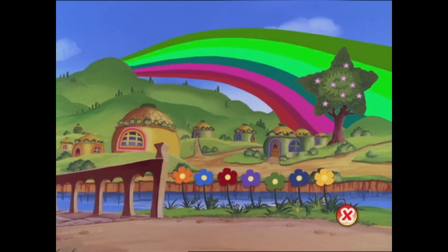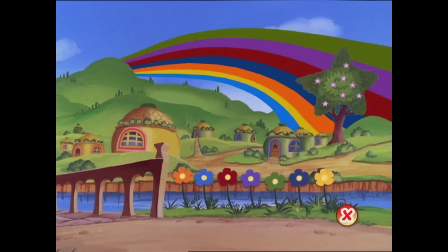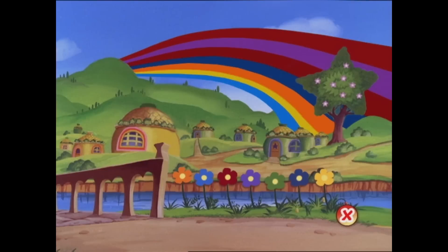Oh no! Look at that rainbow! It's all wrong! We can't have a mixed up rainbow in Rainbowland. Let's see if we can do something about this. Now, what's the first color of the rainbow? That's right! It's red! I wonder if I can use this red flower here to paint in the right color on the rainbow. That did it!